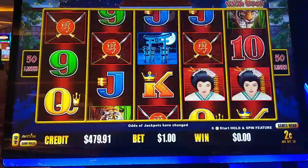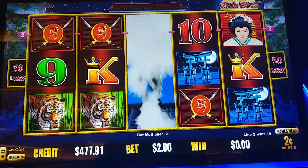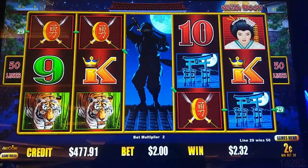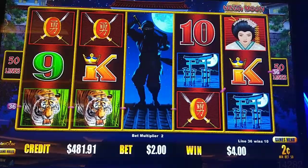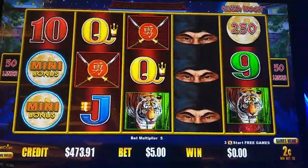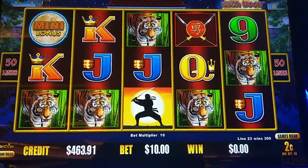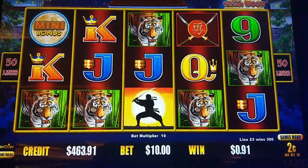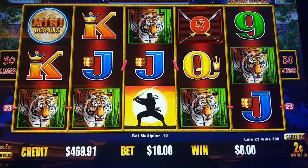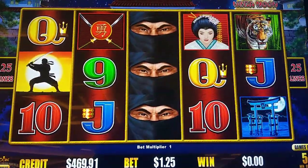Action here — there we go, might be a winner. On the board, nice. Come on, drop it. Okay, not off to a great start but this is where we want to start hitting it. The $0.05 spins, all the way to $12.50, here we go.